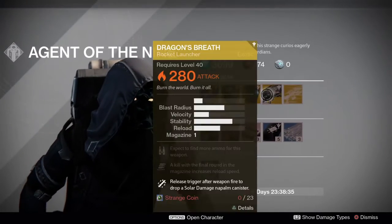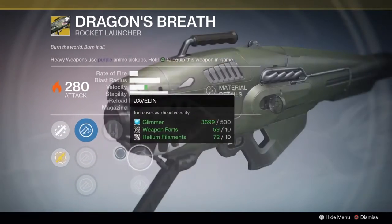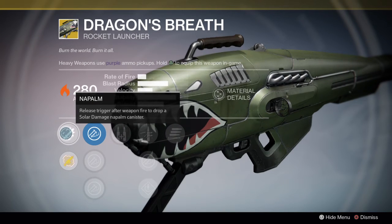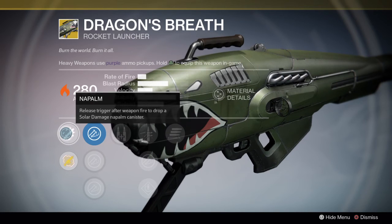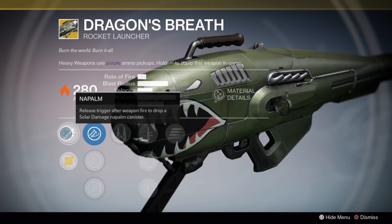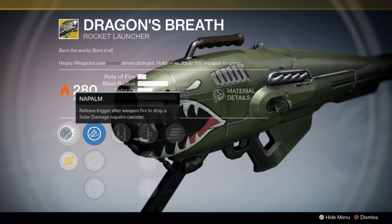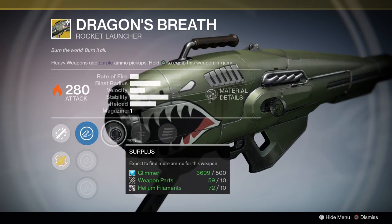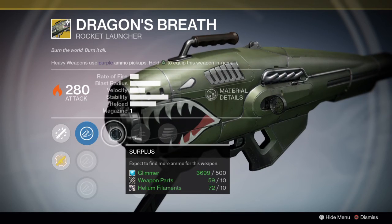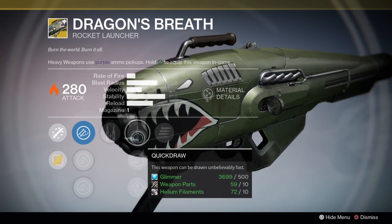Last but not least, the Dragon's Breath heavy rocket launcher is just badass. Release the trigger after firing to drop a solar damage napalm canister — effectively an AOE effect on top of the large blast radius you already have with a rocket launcher. It makes the area it hits impassable afterwards, which is amazing. You can also expect to find more ammo for this weapon, which is good for PvE.